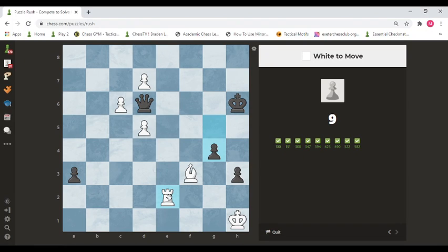Hello everyone, welcome back to the class. This is a continuation to the last video, that is Puzzle Rush. The last answer was Rook to E6, so that we could make a double attack.